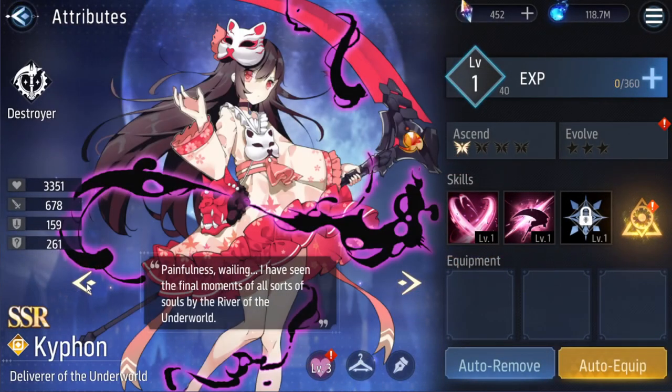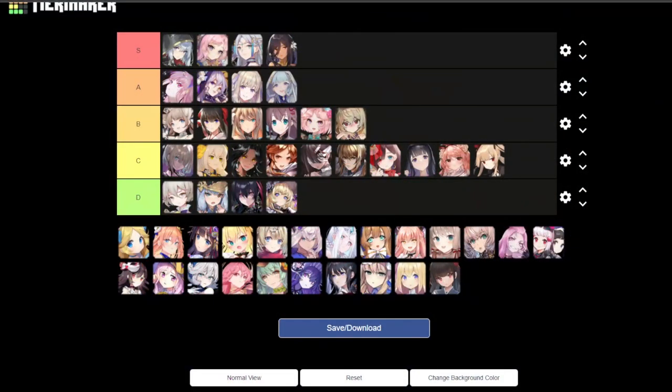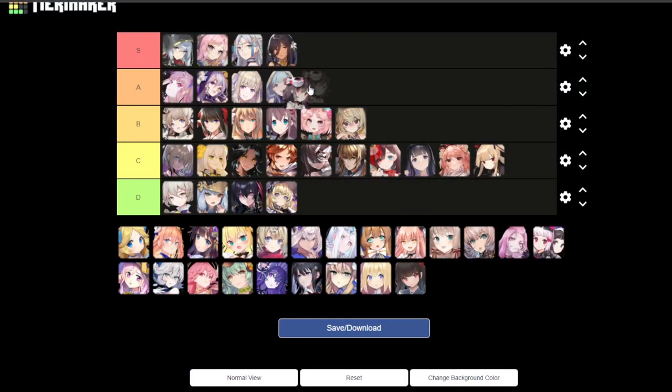Next is Kyphoon. Soul Eater vibes — I love it. It's pretty neat. I love the mask and the three masks here — that's really cool. Like the black energy thing, really neat. For me it is A tier.